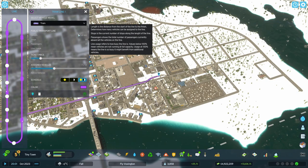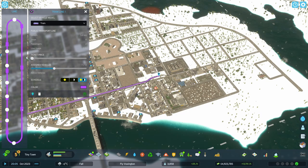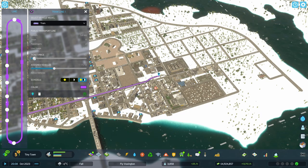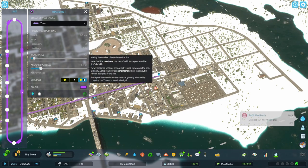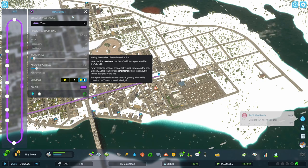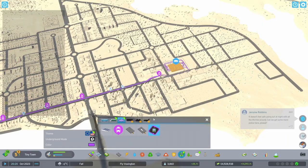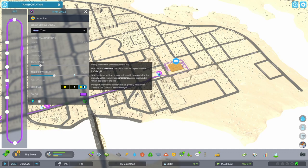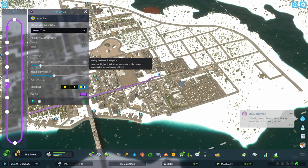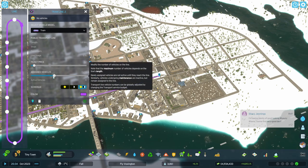You can switch the tram model and see all the information. I lowered the ticket prices — wanted to go free but decided two bucks is fine. We lower it to four vehicles on both lines. Simply click on public transport, the menu pops up, click on the line you want to adjust, and lower the ticket price and number of vehicles.